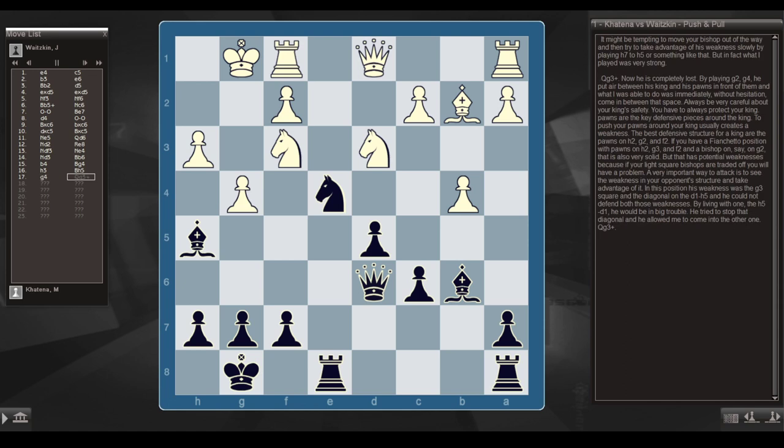It might be tempting to move the bishop out of the way and slowly take advantage of his weakness with h7 to h5 or something like that. But what I played was more forcing. Queen g3 check — and now he's completely lost. By playing g4, he put air between his king and his pawns, and I was able to immediately come into that space. Always be very careful about king safety — pawns are the key defensive pieces around the king, and to push your pawns around your king usually creates a weakness. The best defensive structure is pawns on h2, g2, and f2.